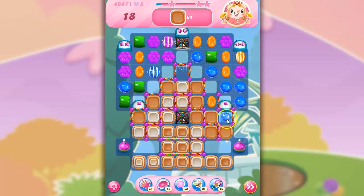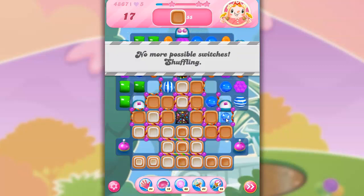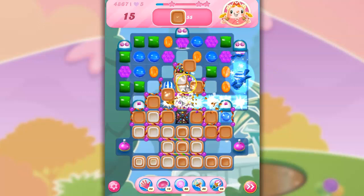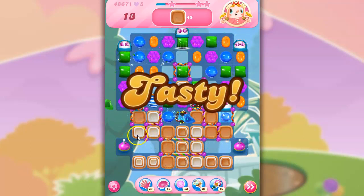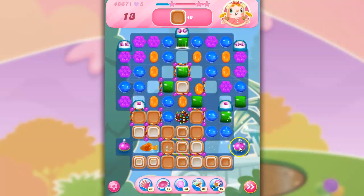We've got wrapped candies here. I need to focus on getting those wrapped candies. I've got this guy but I can't put those together. I'm going to make this stripe — actually, I'm going to try to open up the board. There go the fish. Fish hit the wrapped — that's nice. But they are not hitting the toffee. That's a huge problem on this board.